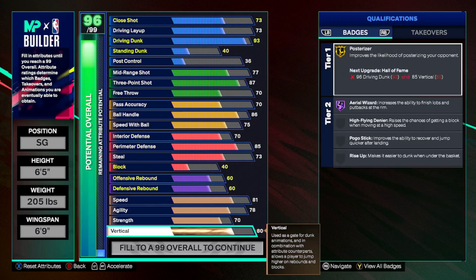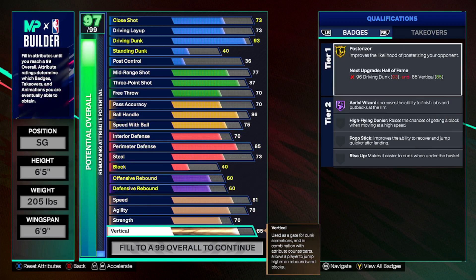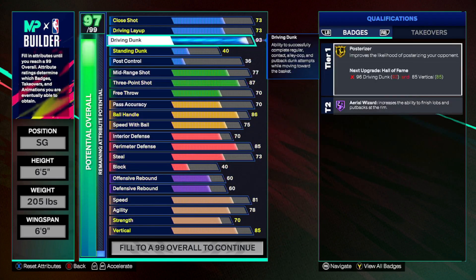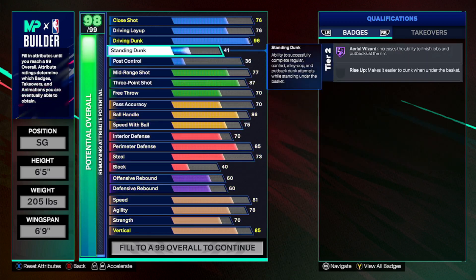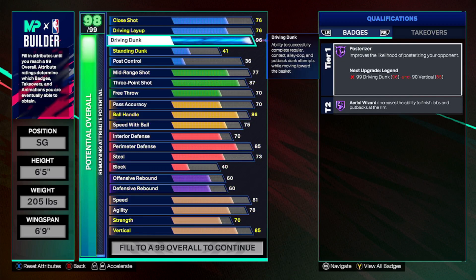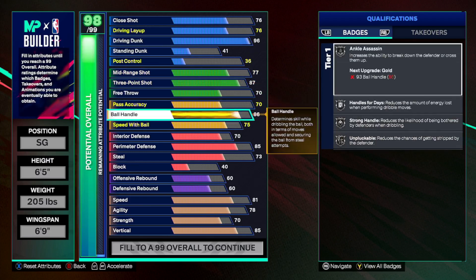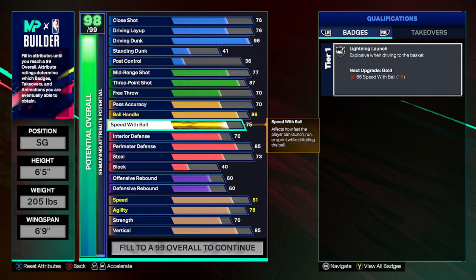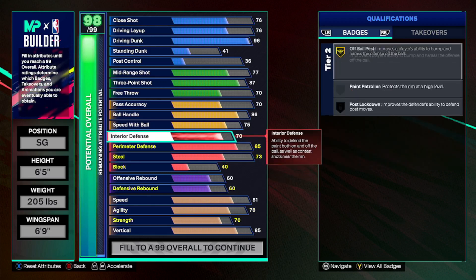Looking at the build, since we know we're primarily slashing, I think maybe we could pump this up a little bit higher — we can go 85. You see how you can take your time and not spend five hours in the builder with this kind of strategy? Boom, now you have Hall of Fame Posterizer and you haven't made any mistakes. You've got a good layup, high dunking, almost elite shooting, solid passing, dribbling, and solid speed with the ball.